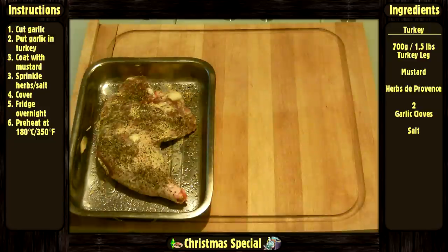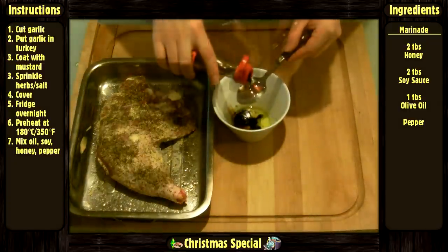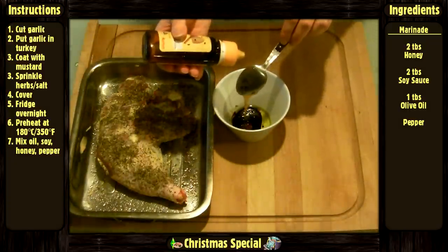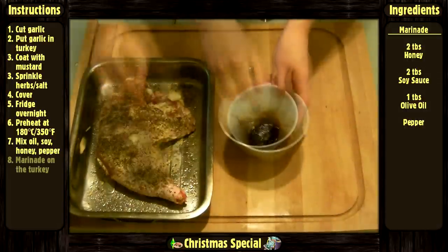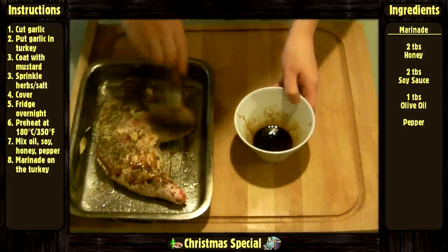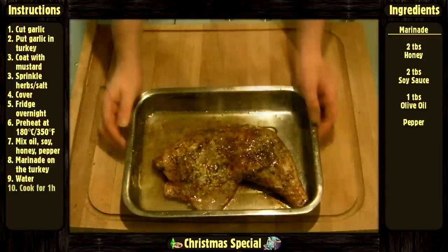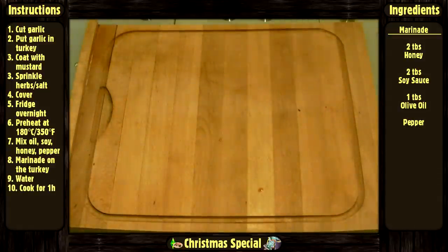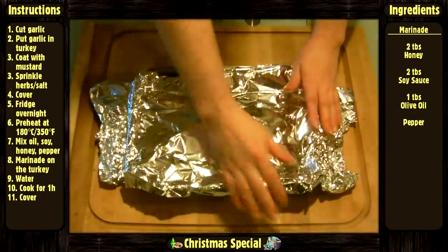Preheat your oven at 180 degrees Celsius or 350 degrees Fahrenheit. Mix together the olive oil, soy sauce, honey, and pepper. Put it on the meat. Pour one glass of water around it. Then cook it for one hour. Wet the meat often and add water if the level is too low. Once out of the oven, cover the dish with aluminum foil for 15 minutes.